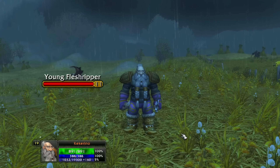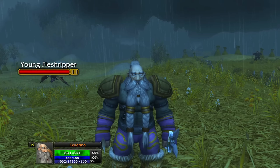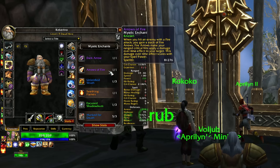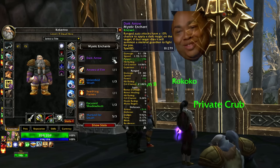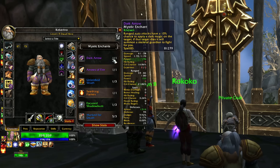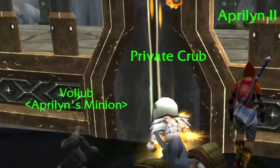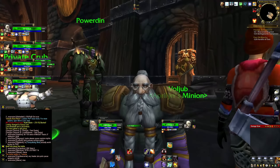With Combustion almost up all the time, Explosive Shot is going to be supercharged - critting so hard, doing so much damage. For the low levels though, I'm going to be using Dark Arrow, Arrows of Fire, and Seething Flames. Both Arrows of Fire and Seething Flame do fire damage over time just for playing my class - it's fire damage happening on auto attacks as well as Arcane Shot. Dark Arrow is a bit of a meme, but at level 19 ranged auto attacks have a 10% chance to summon a Skelly Guardian when a target I've been autoing dies.